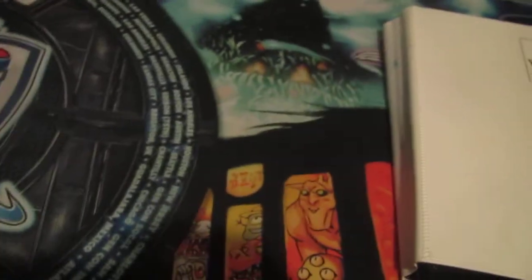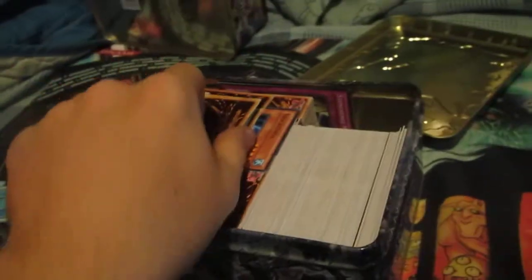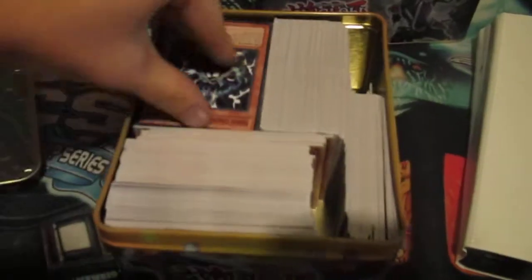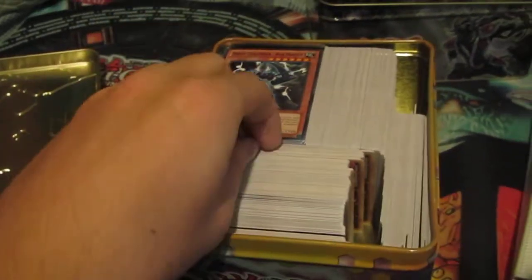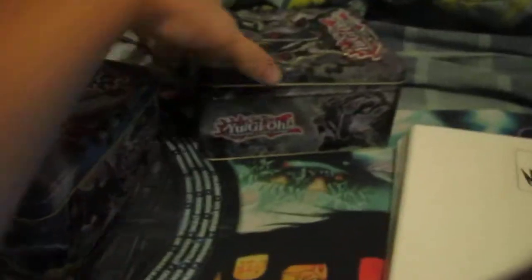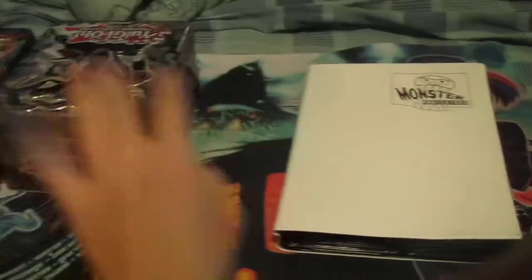It's also gonna come with some other stuff, so here are two tins. It's gonna come with two tins filled with commons and rares — mostly commons. I do case breaks so I have tons of commons. This is Order of Chaos, so the majority of these commons will be from Order of Chaos. And we'll get this tin which has commons from Return of the Duelist — the one that has High Priestess in it — and Abyss Rising. But yeah, you'll get two tins full of commons plus the monster binder.